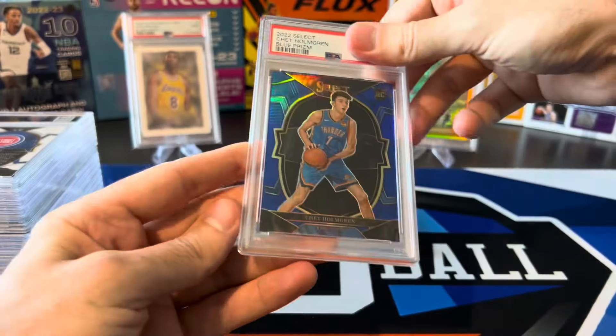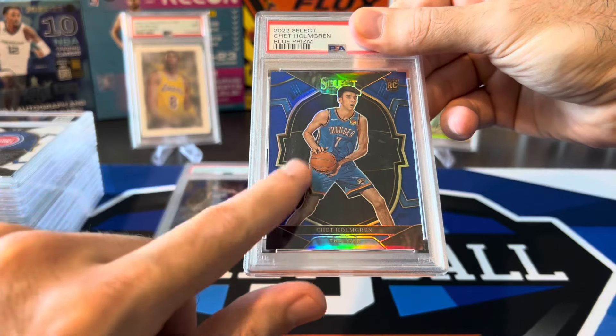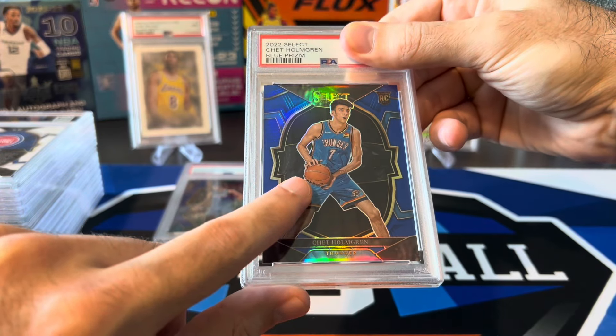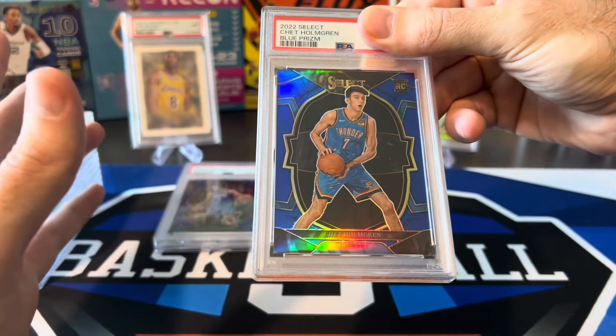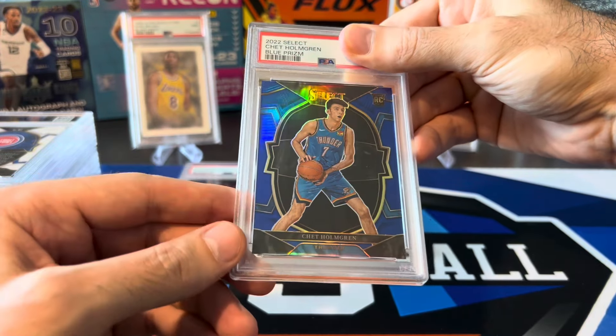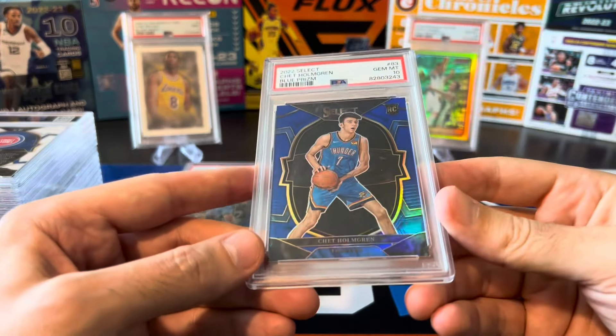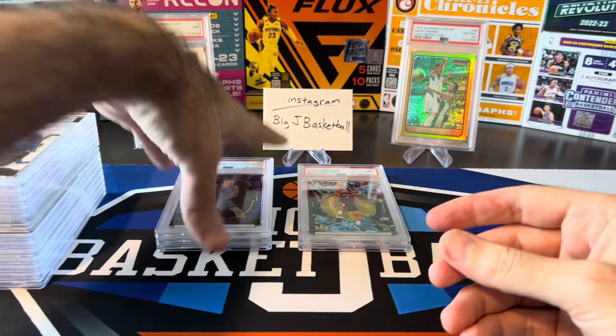This is a Chet rookie — the base concourse but it's the Prism. I've seen the base blue, not even the Prism version, sell for like between 40 and 50 bucks, which is kind of crazy how high Chet stuff is selling. The blue Prism should bring more than that. There we go — PSA 10! Keep it rolling with the Select tens.